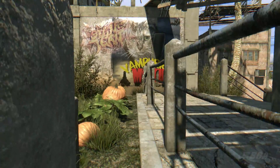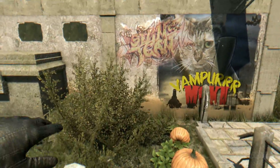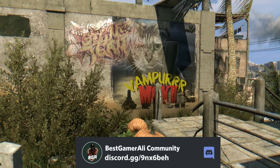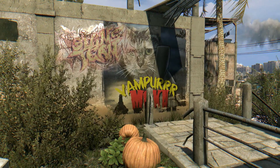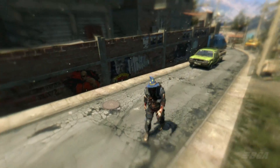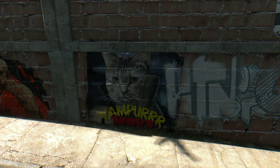With the latest Halloween update, Techland added a secret easter egg that you can find around the map. But it's not an easy one — you won't recognize the easter egg unless you are part of the Dying Light Discord server. Yes, people who are part of the Dying Light Discord server know what this easter egg is all about.